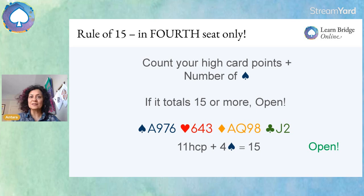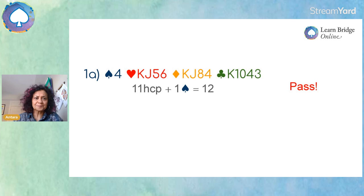So here is the rule of 15 — it only ever works in fourth seat. With three passes coming to me, I count my high card points and the number of spades I hold in my hand. If that totals 15 or more, go ahead and open. Taking a look at this example: we've got 11 high card points and four spades — totals 15. Go ahead and open.